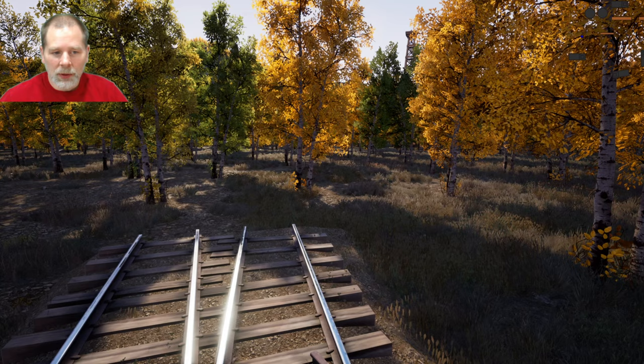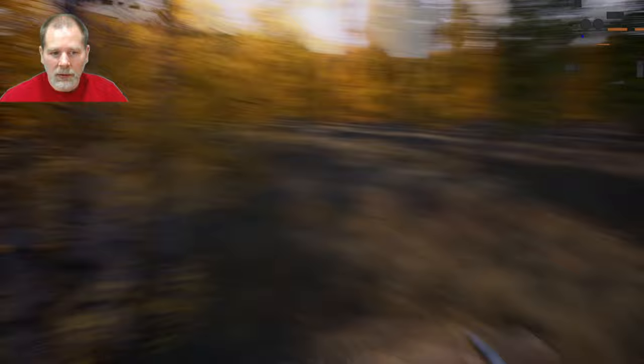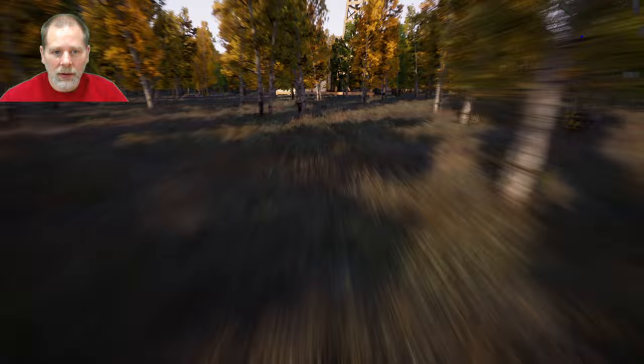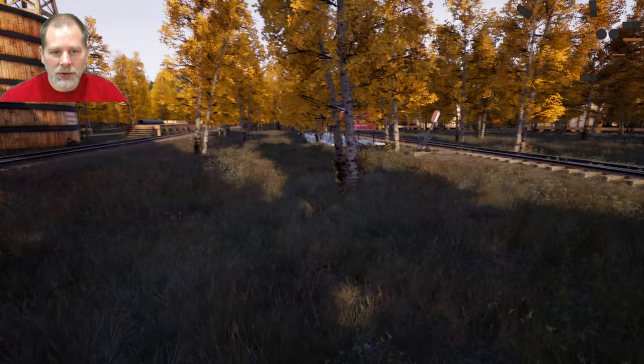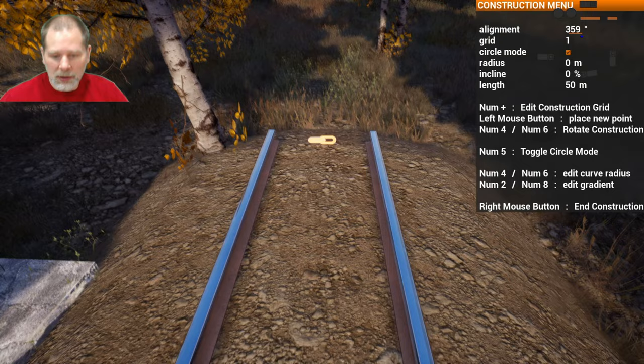We'd have to have a crisscross to do that. I'll have to look at how we did that on the last track. What we want is a switch that comes out here that we can loop. Let's put a piece of track straight in this direction — whatever that heading is — and come out this way. Then put a switch here that branches off — that's going to be a left switch with the switch on the right-hand side.